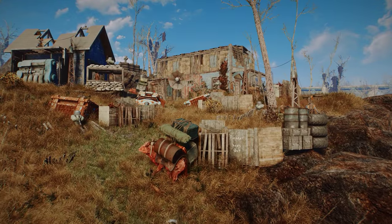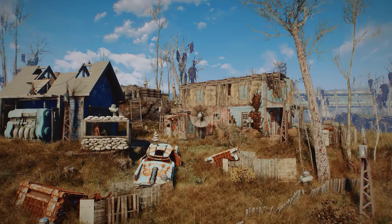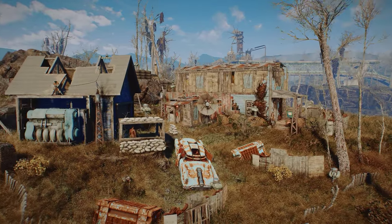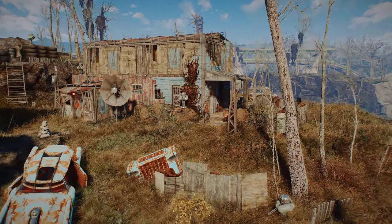The provisioner Brahmin are a complete nightmare in this settlement — way too uneven terrain for them. I'm going to try out a new mod that lets you place markers for them so I can keep them at the base of the slope in the future.